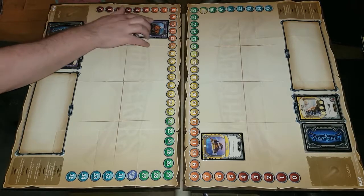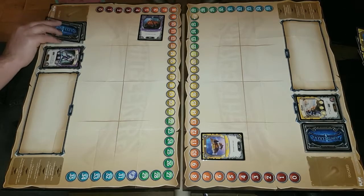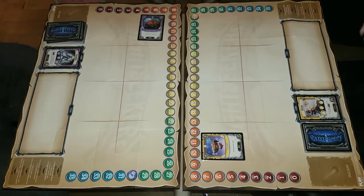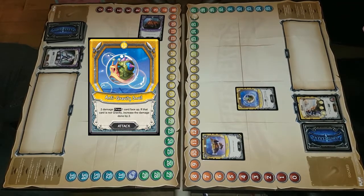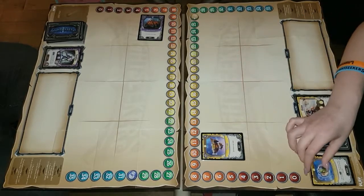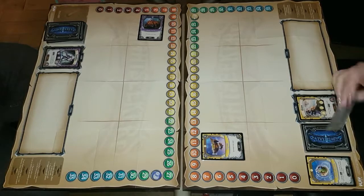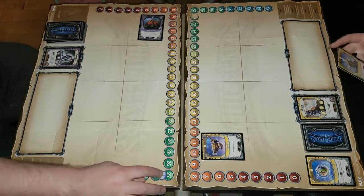Okay, so my Puff rotates, so that's two damage to you. And I'm just going to draw two. I will play Anti-Gravity Snail for two damage. And I'm going to draw one and hope that it's not gravity. So two damage. Not gravity. So another two damage.